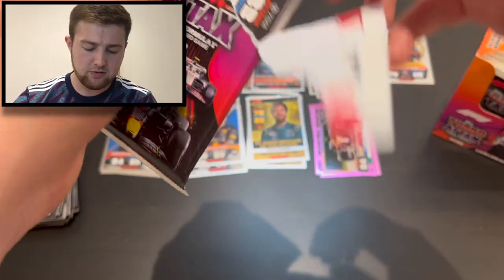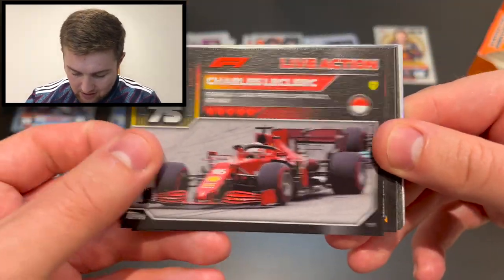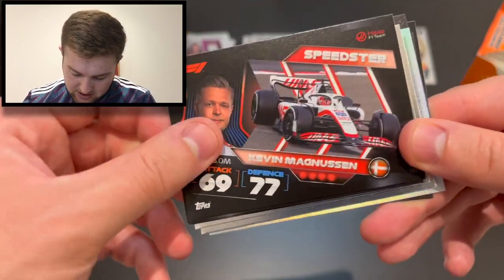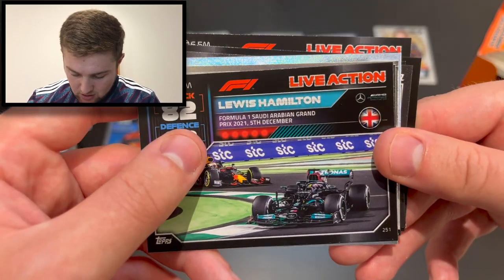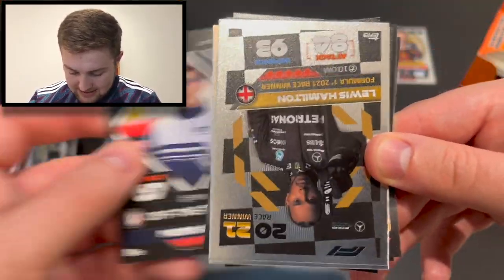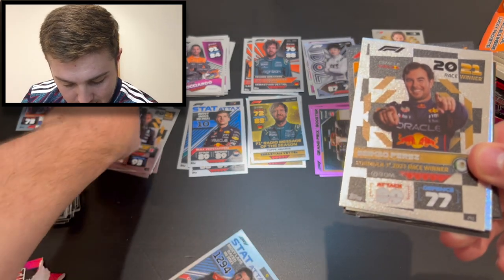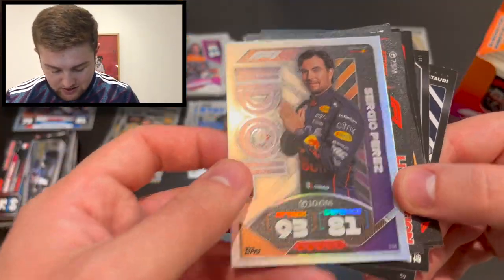Vettel has quite a few insert cards in this set, which is nice — he's a very popular driver, of course on Pointless a few weeks ago as well. Next pack: Charles Leclerc live action, Daniel Ricciardo off the track, team principal Mike Krack for Aston Martin, Kevin Magnussen speedster, Esteban Ocon live action for Alpine, Lewis Hamilton live action from Saudi Arabia which he won, off the track Pierre Gasly, Lewis Hamilton Formula One race winner 2021 card, and Sergio Perez race winner.